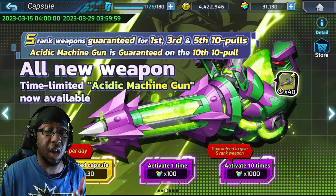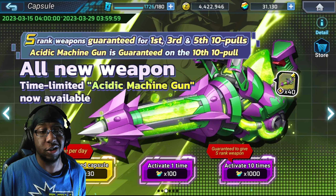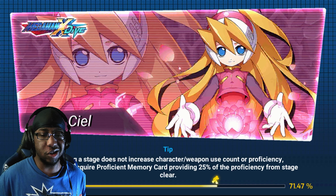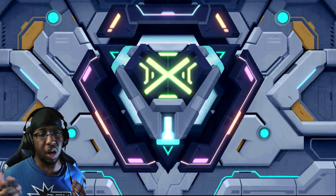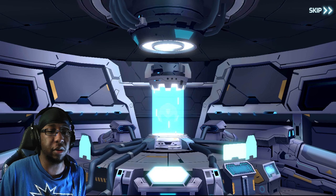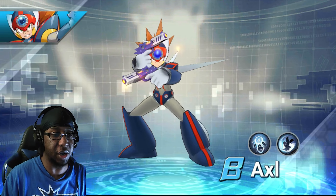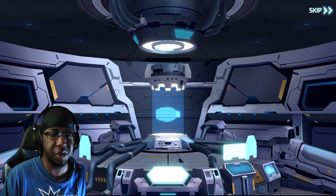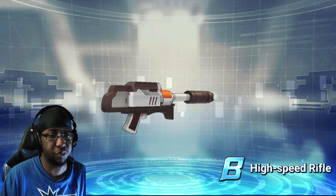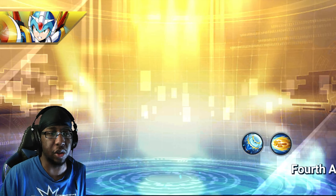I think it's worth spending at least a few resources on these banners. Before I do that, I want to do a pull on the Acidic Machine Gun banner - I always think it's worth at least one pull. Best case you get the weapon, worst case you get 900 weapon patches, which still isn't bad. I'm not going to do more than six pulls today to keep myself above pity range. I like to stay within range to pity upcoming units I'm interested in in the gacha games I play.